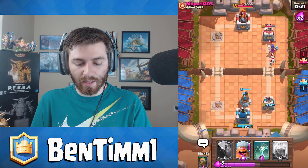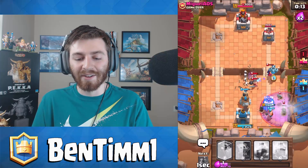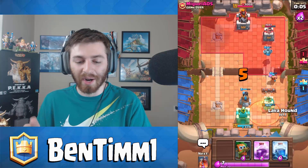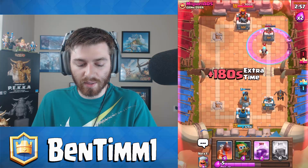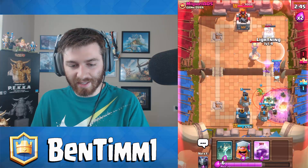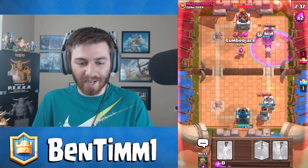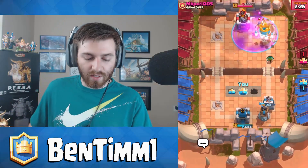Bomb Tower down. I'll throw on the Lumberjack for defense, Tombstone to track those Elite Barbarians, and Mega Minion needs to take out this Witch. I think we got this one. Inferno Tower - we're gonna throw the Bomb Tower. We're gonna need the Lightning. This Rage is gonna push them up to the tower - go go go! Lumberjack getting there, it's a bit redundant since he'll die and get his Rage anyway, but it was helpful. He doesn't have his Log - I think we got this one. GG! Good game bro.